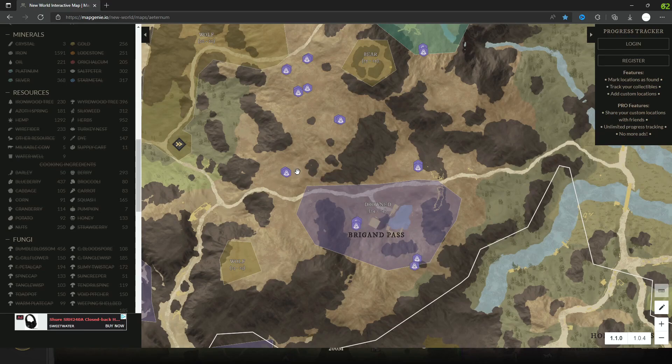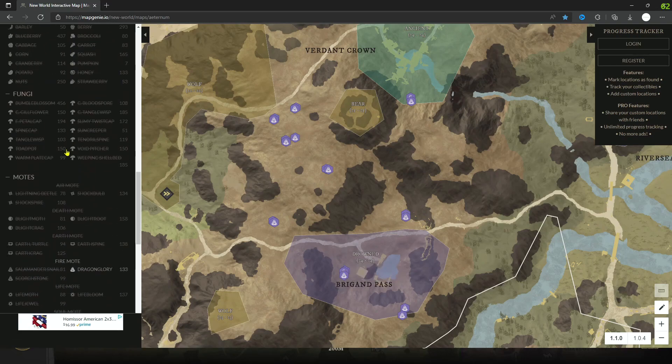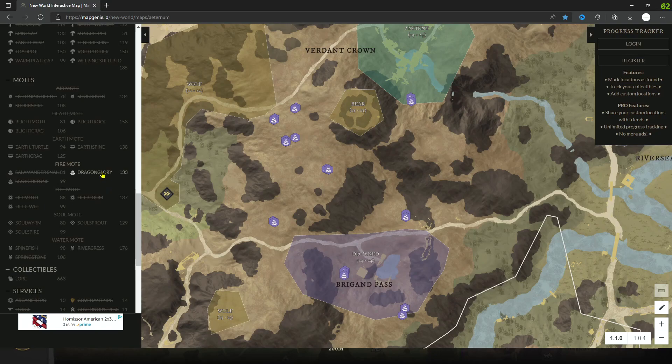What I like to do is grab these two, run up here and grab those ones, then run back over here and grab these ones. I'll go around the mountain, grab these two, and come back over. By the time I'm back here, the first ones are respawned, and they're really not all that far from each other.